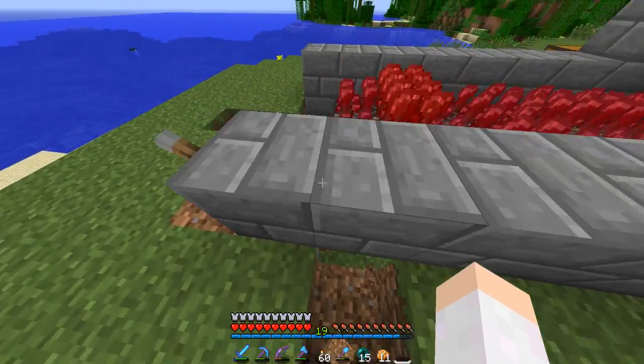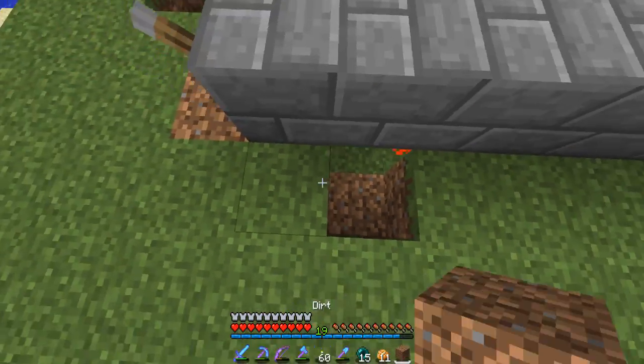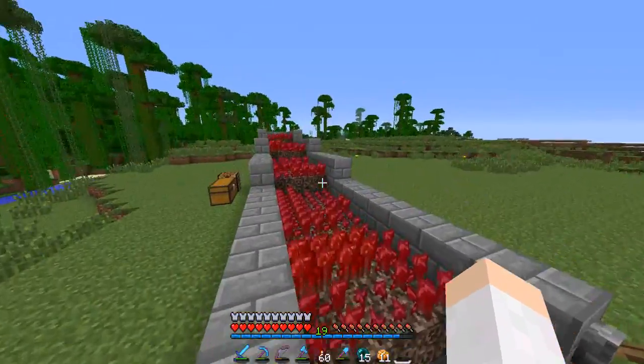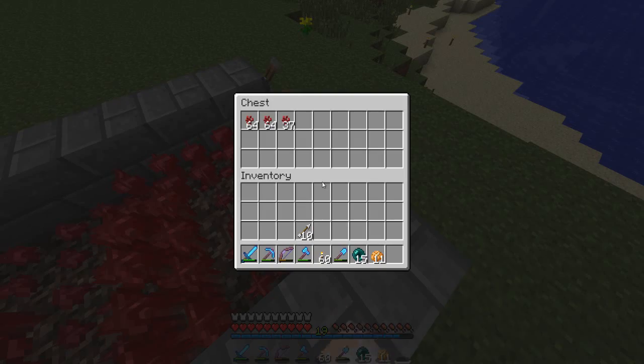I added a torch here as well so the water wouldn't flow in there once it went down here. Yeah, so it actually works now and I've been harvesting some nether wart down here.